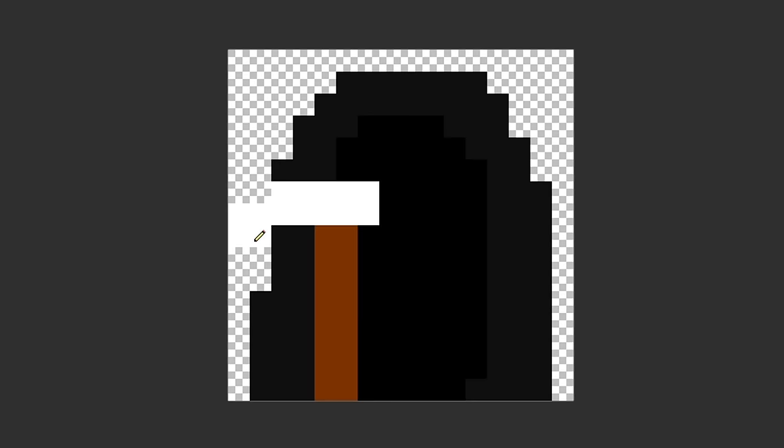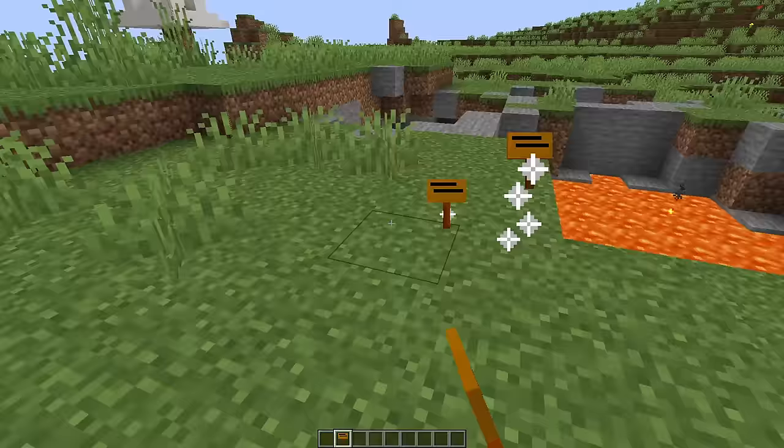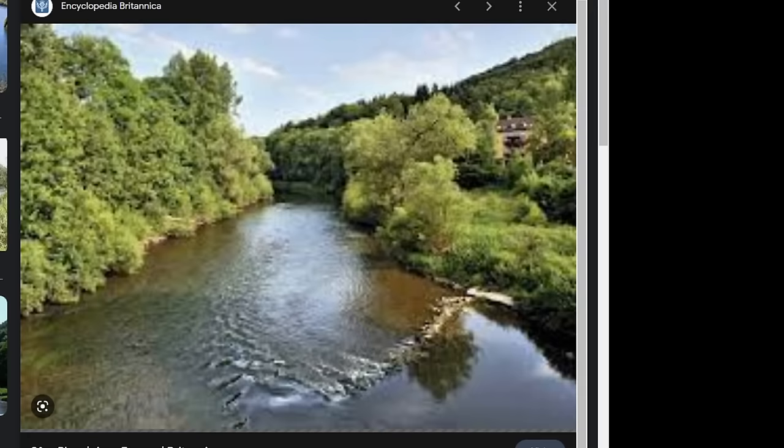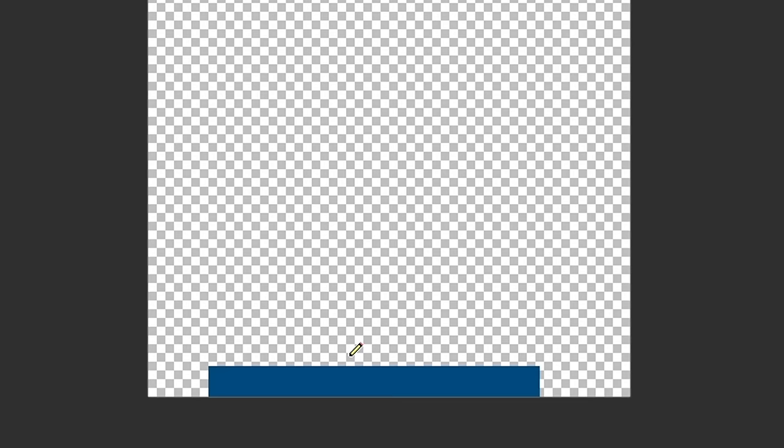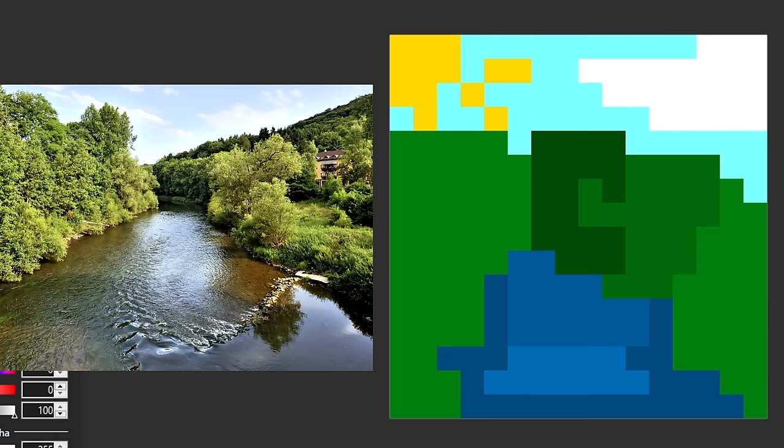For firework rockets I got 'a sign,' so I drew a brown stick, added a wooden sign, and put some black lines on it which is supposed to be text. I also had to check if a sign shot up in the air — and I'm happy to say that it does. I made sugar and got 'along the Sawyer River,' so I drew some water, added some trees, and finally added some sky. For a mine cart I got 'his name is Football.' I drew a football and gave him a face because he's alive. I also don't really know how to model this one in-game, so here you go.